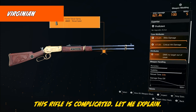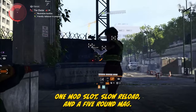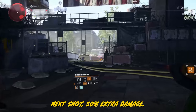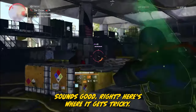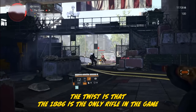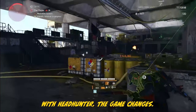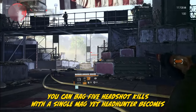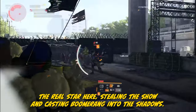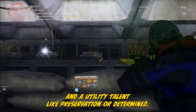The Virginian is complicated. It's the named 1886, packing the strongest base damage among rifles — one mod slot, a slow reload, and a five-round mag. Its talent, Perfect Boomerang, adds a 75% chance to restore a bullet on a critical hit, with the next shot dealing 50% extra damage. Heroic content demands more rounds, resulting in frequent reloads. The twist: the 1886 is the only rifle strong enough to consistently one-shot chain kill with headshots when paired with Headhunter — you can bag five headshot kills with a single mag. Yet Headhunter becomes the real star, casting Boomerang into the shadows. You can get the same result or better with a standard 1886 and a utility talent like Preservation or Determined.